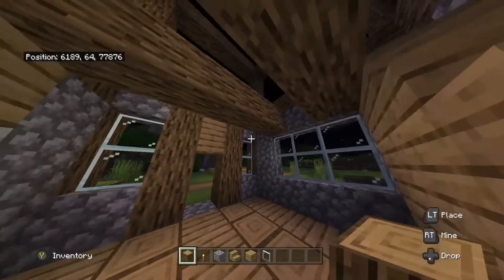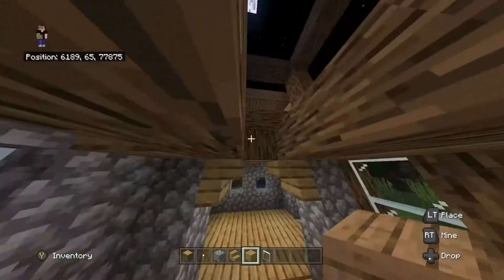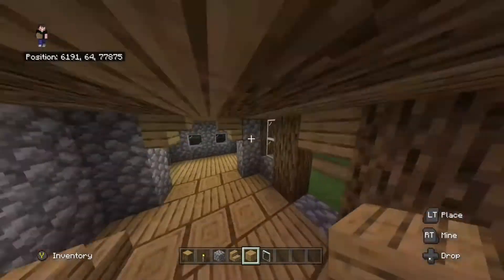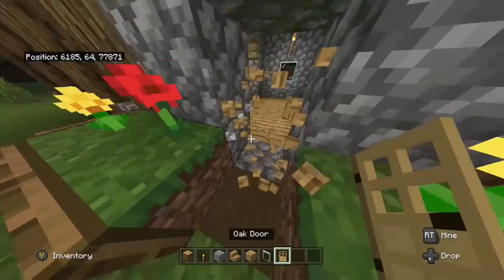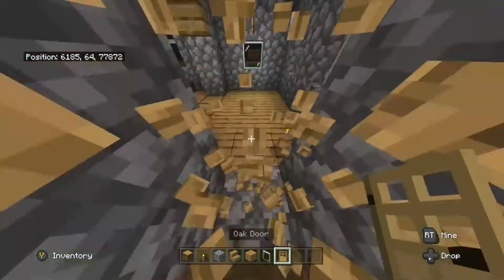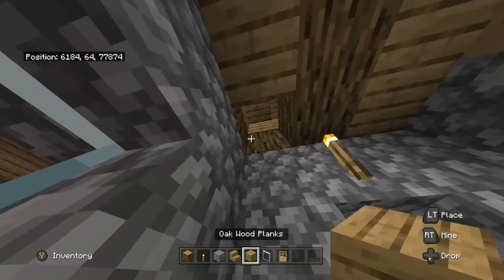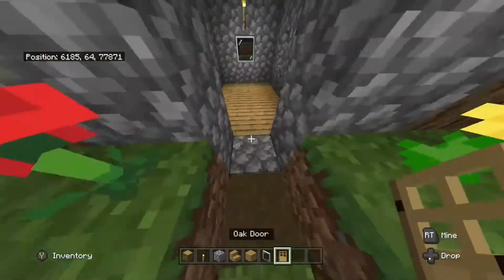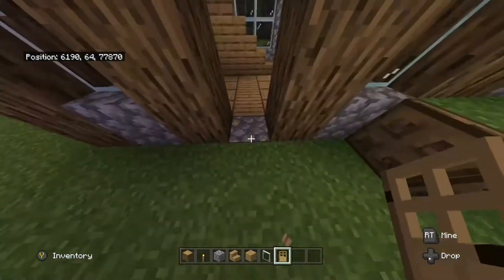Now we build the floor for the upstairs bit because it just looks nicer to have a floor there. I'm probably going to get rid of this door — or should I have two entrances? I don't think two entrances looks as nice, so I'll probably change that.